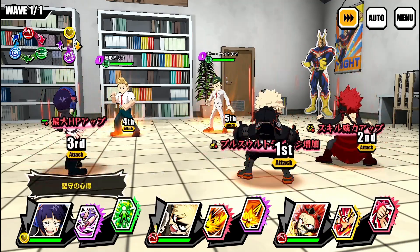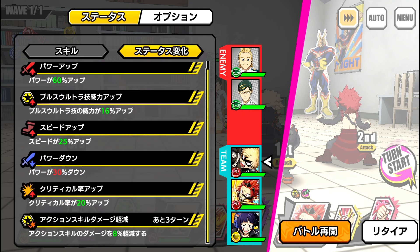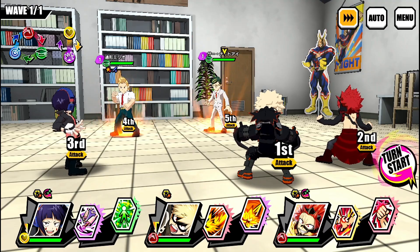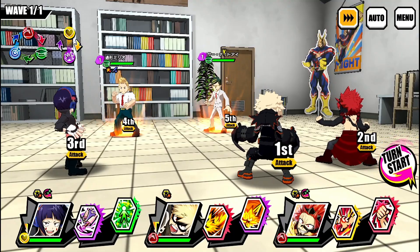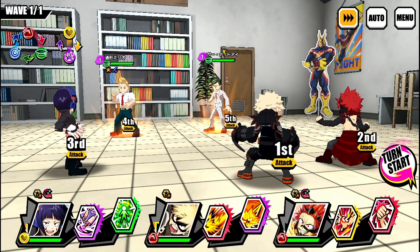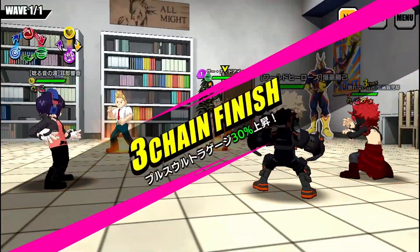In this stage specifically, Night Eye debuffs our attack, so we're actually going to have to get rid of him first. Look at his buffs right now: 30% power bonus decrease, 60% power bonus, 20% crit rate increase, 16% skill damage increase. We need to get rid of Night Eye ASAP. We also want to be underneath 50% HP so we can get that power bonus. The first skill of Bakugo increases our skill damage by 50% — 10,000 damage to start things off, which is a move to buff up the attack.